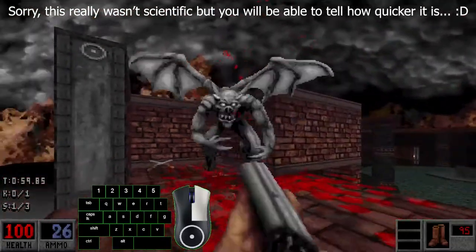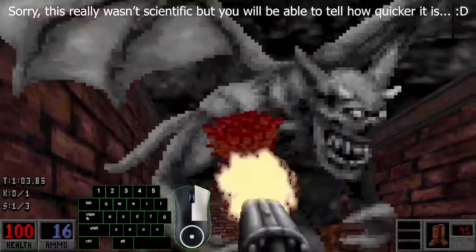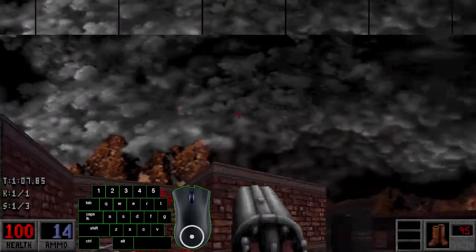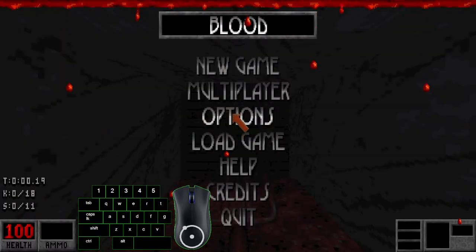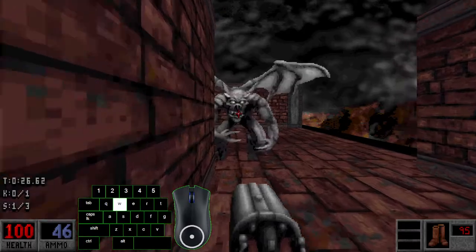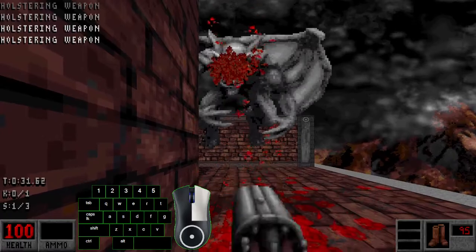Let's try to demonstrate this. It's pretty tanky, but let's see how early we're going to end the level — one minute and ten seconds is what it took. Now let's see what the holster trick does, and how quickly we can do it. As you can see, it's way, way, way quicker.